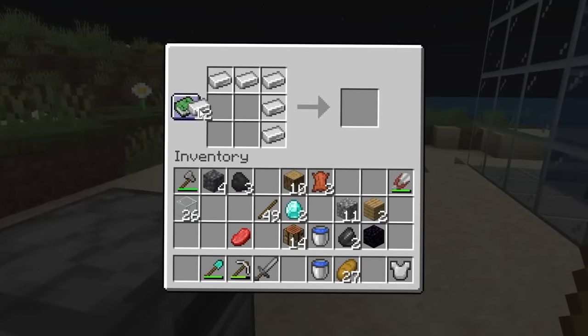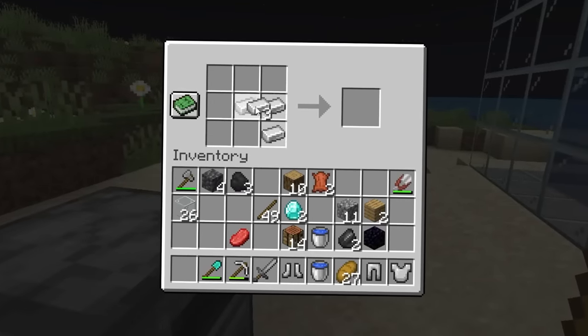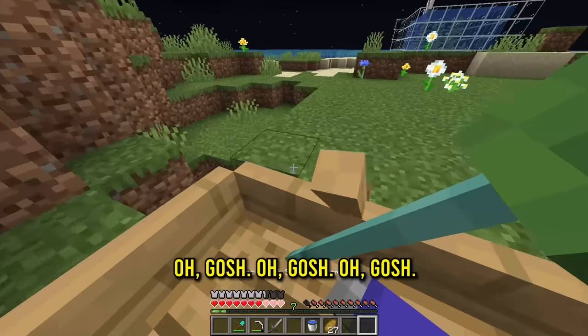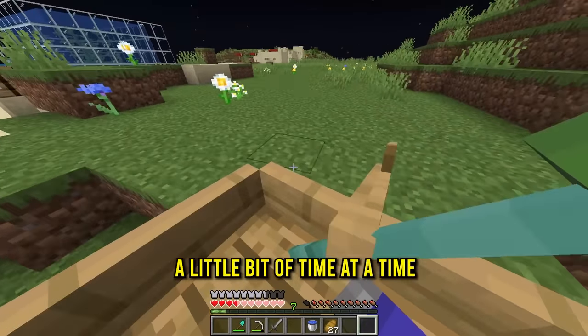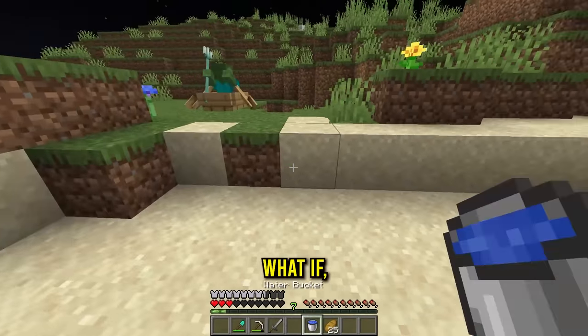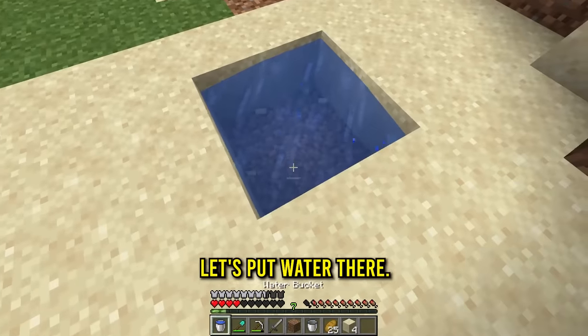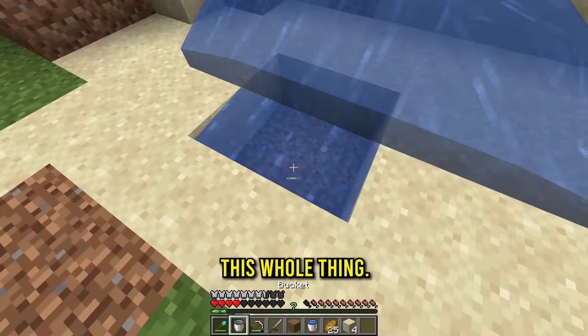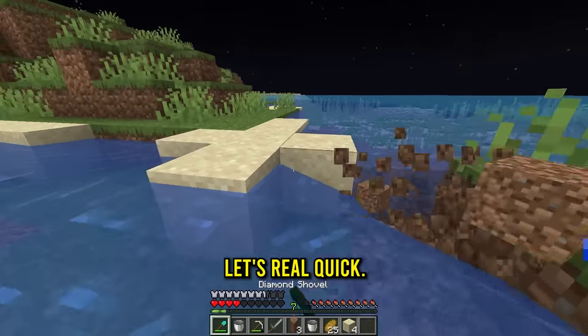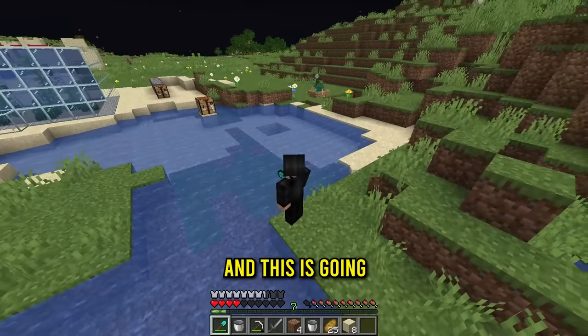Before I take him to sea, let's get some armor - a full set of iron armor. Mr. Zombie, please no attack. This is gonna have to be done a little bit at a time. What if we put water? This could work - let's put water there. Now we can fill this whole thing - I'm making an artificial ocean, that's the new plan.